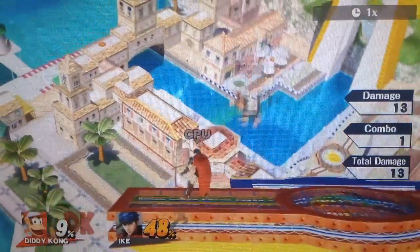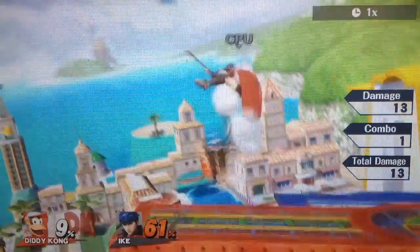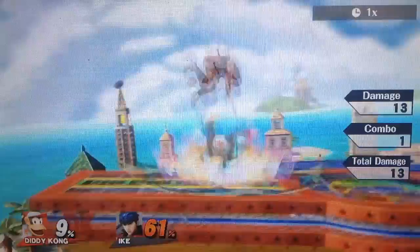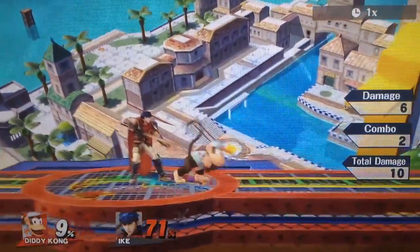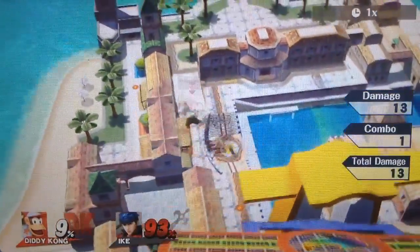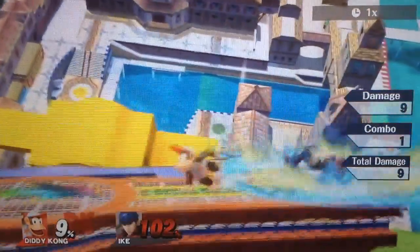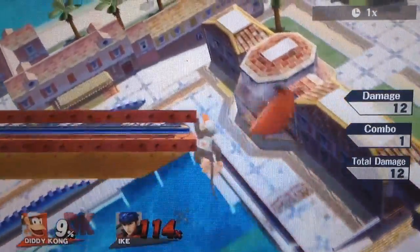Diddy Kong's down air is pretty much just a dunk. It is quite a bit better than a lot of other dunks because it's fast and hits right below him instead of a bit in front. You won't be using this all the time — most of the time you'll be using other moves. But if you want style points, go for the dunk. That's true of most dunks — they aren't really that good in practice, they're mostly for style points.